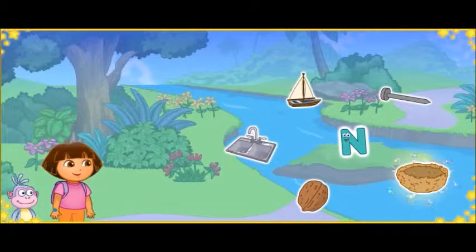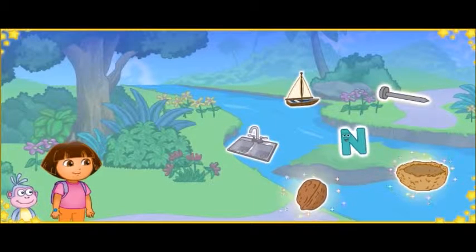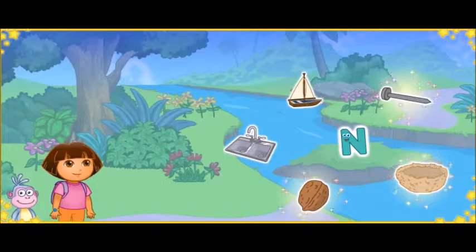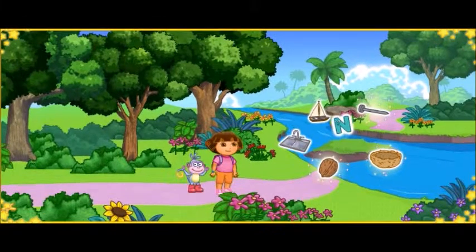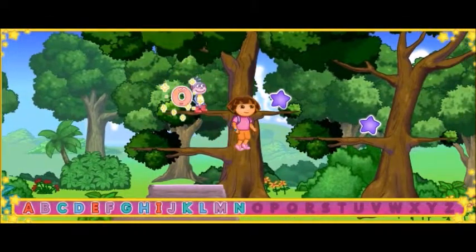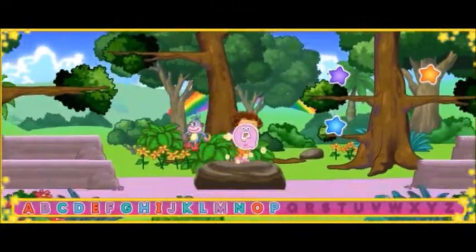Mira! We made it to Alphabet River! Uh-oh! That letter's in the middle of the river, Dora! To get the letter to shore, we need to click on three things that start with the letter N! Nest starts with the letter N! Excellent letter finding! Nut starts with the letter N! Yes! Nail starts with the letter N! Nail, nut, and nest all start with the letter N! Look! We got the letter out of Alphabet River! All right!